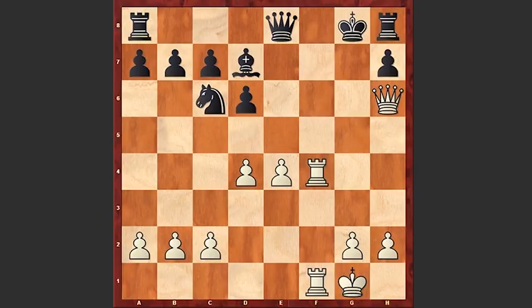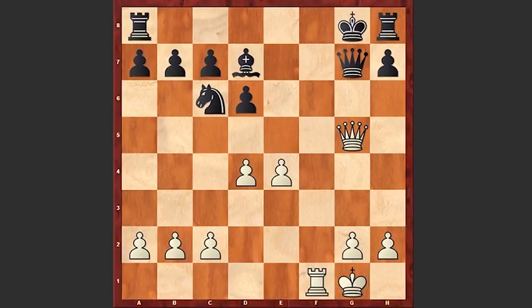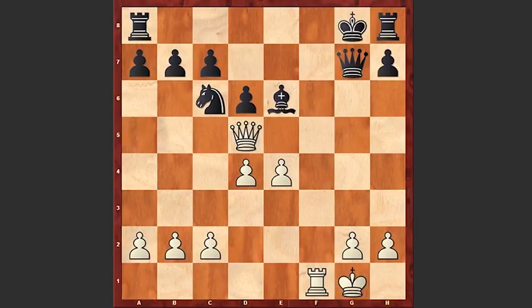Ready? Here, as I have already mentioned, white could have checkmated by playing Rf8 check. If Qx, then Qg5 check, Qg7, Qd5 check, Be6, Qxe6, Qxe6, and then Qxf7 — and this is a checkmate.